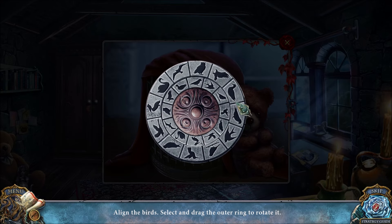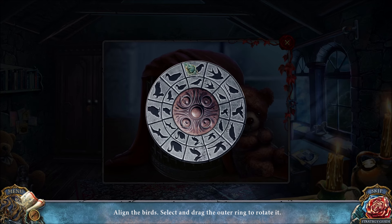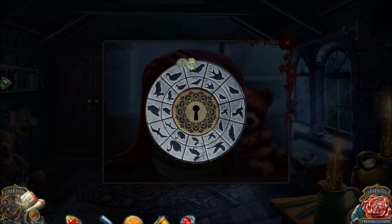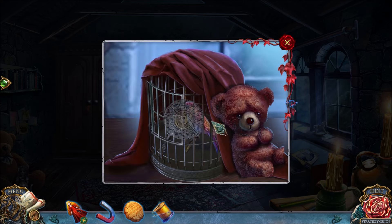Here's a simple puzzle — you need to move the outer ring counterclockwise, just move it counterclockwise a few times and all the birds line up perfectly. That way you can use the hairpin to open up the birdcage.